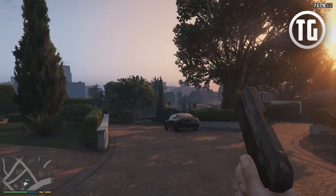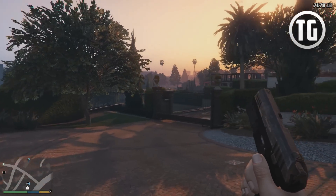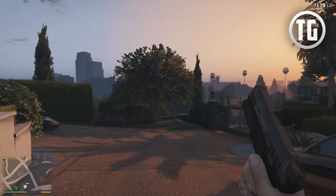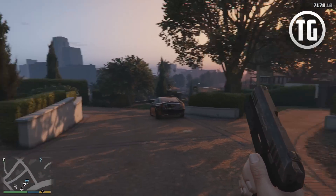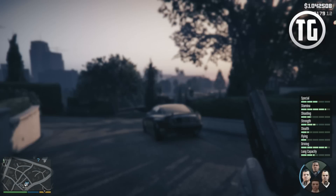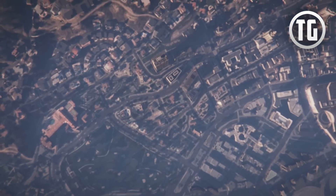What's up everybody, TypicalGamer here with part 46 of the GTA V first person mode walkthrough. We're going to have to go ahead and switch over to Franklin, but this was just a beautiful sun and lighting I just thought I was going to show you guys. We've got to switch to Franklin to do this next mission, because he is currently tailing the Architect.